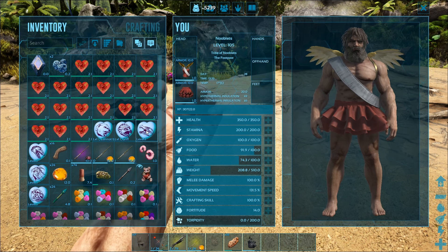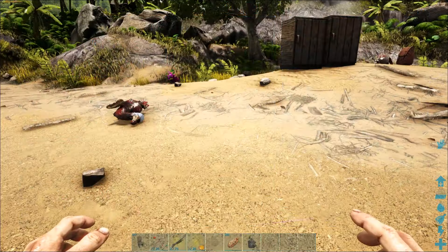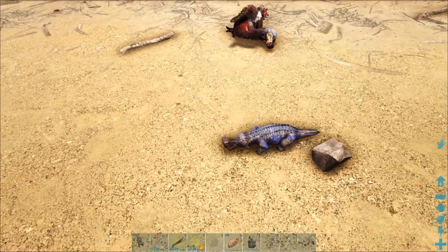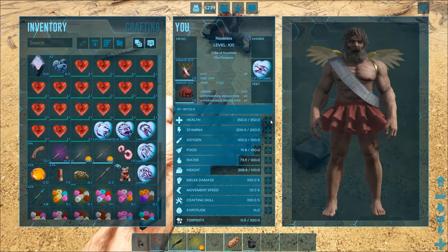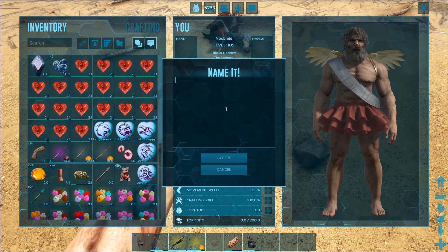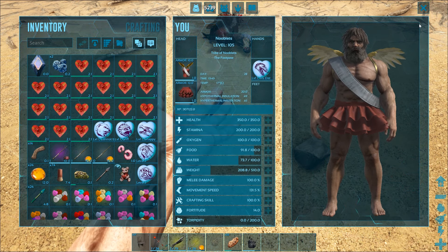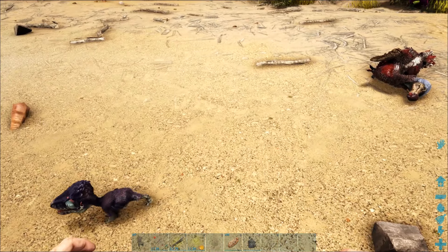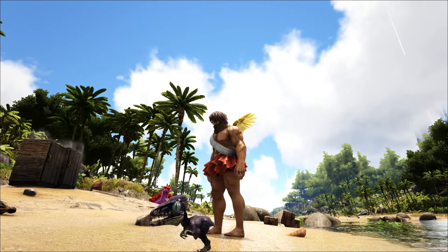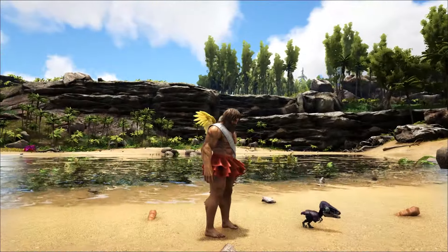The next one is a chibi sarco — call him Snappy. He looks a bit washed out, I think his colors have run. Let's swap that for a troodon — call it True Dat. It's a little chicken! He's got big beady eyes — he looks startled, terrified, or a bit scary.